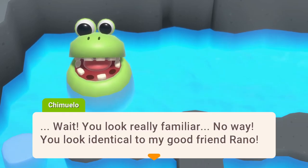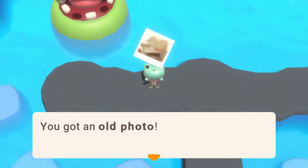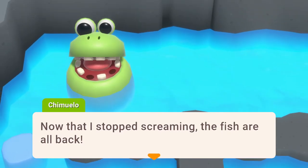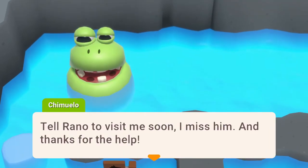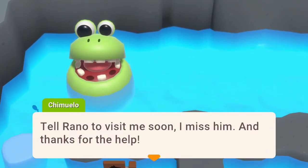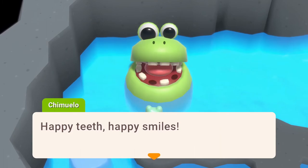Chimulo says: 'Wait, you look really familiar. You look identical to my good friend Rauno. Are you his grandson? If you see him, please give him this.' He got an old photo. 'Now that I stopped screaming, the fish are all back. Tell Rauno to visit me soon — I miss him, and thanks for the help. Happy teeth, happy smiles.' Looks like you might need some braces, though.